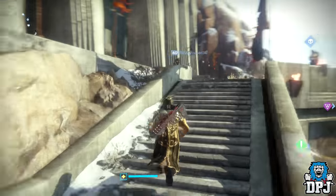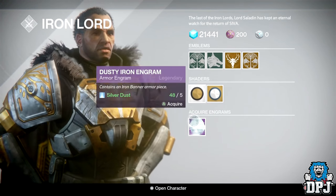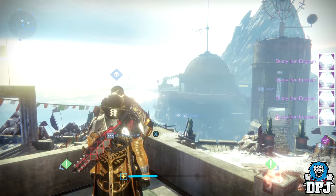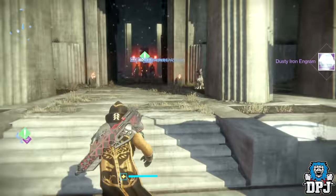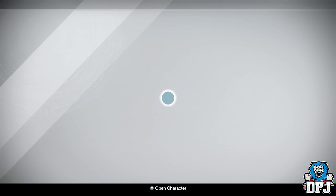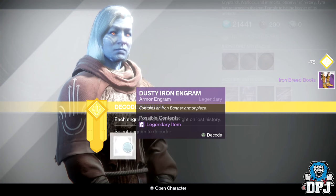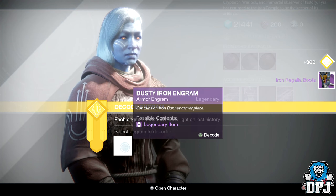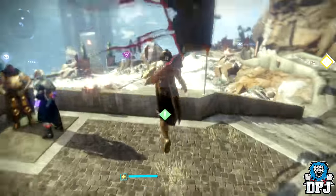I'm gonna buy a few more - actually four more, five more, why not. That's a nice 15 silver dust spent. I'm tired. Just don't give me helmets - just give me the chest piece please. I'm getting more helmets - are you joking? Don't tell me I just got three more helmets, I will kill myself.